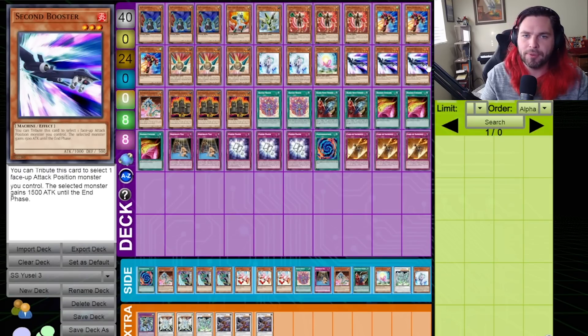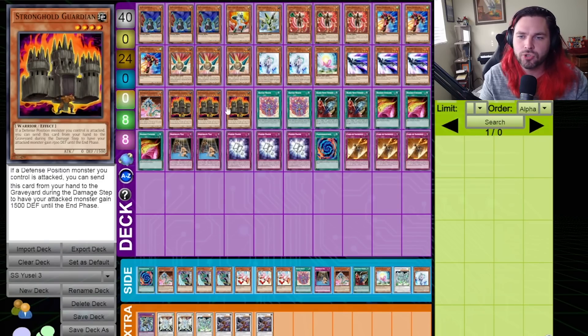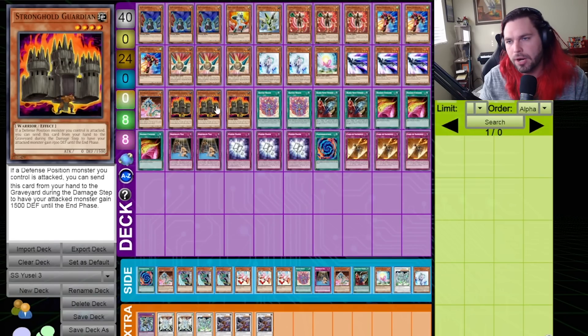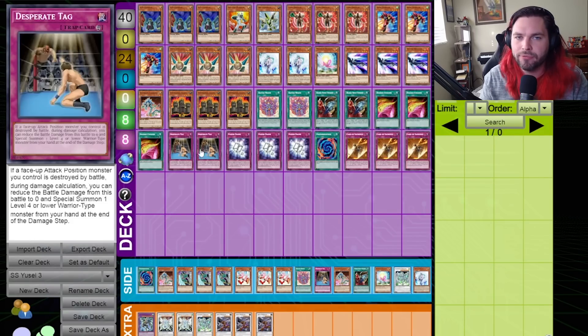One Big One Warrior — it special summons itself from hand by discarding a level one. Our Bry Synchron is just the best card in our deck — 1,500 attack, and also one of our best ways of getting Stardust Dragon into rotation. Triple Drill Synchron because it's actually a good card. Three Effect Veilers — for all the things that can't be killed in battle, we can Veiler in main phase and then actually hit over them. Two Justice Bringers — amazing because 1,700 on a normal summon is quite good for this set. Three Second Boosters for more monsters. Triple Power Frame as a nice combat trick.